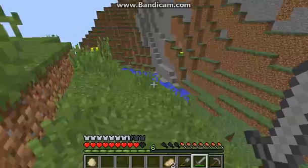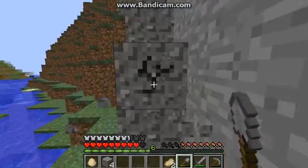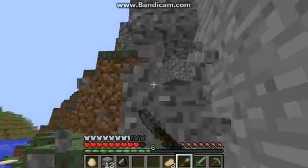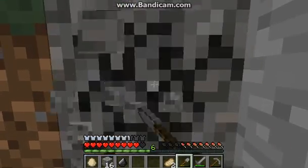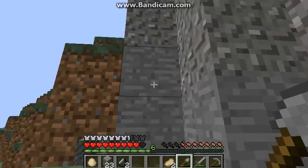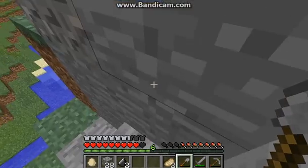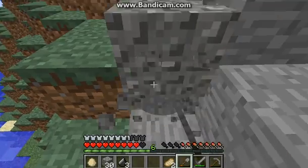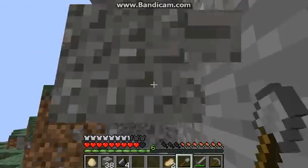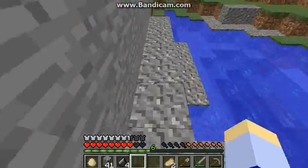I kinda wanna keep collecting eggs so I can make some cakes. Anyway, let's get all this gravel and make a nice little path. Let's get about 40 or 50. A couple more stacks of this. Let's get 40 — I don't think it's gonna take more than 40 to mark all the spots. We also got a lot of flint, so that's good. 40!